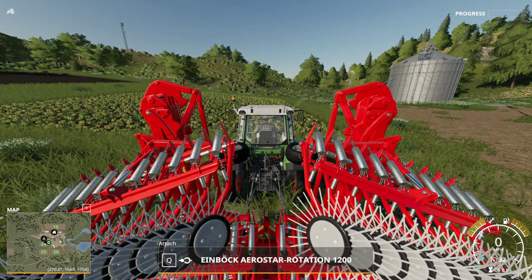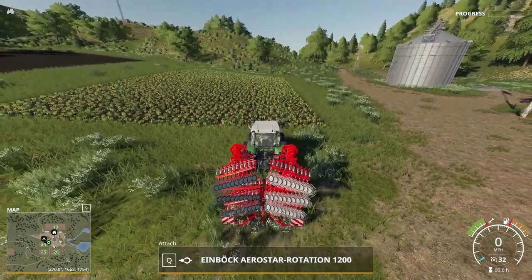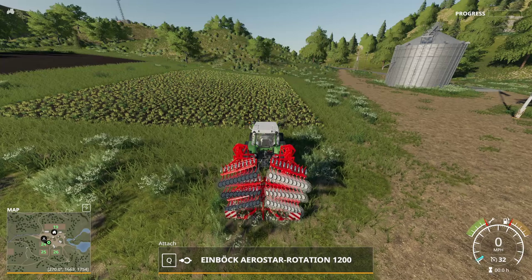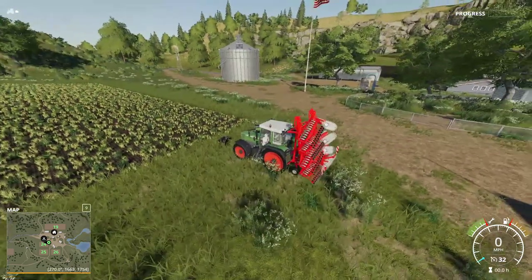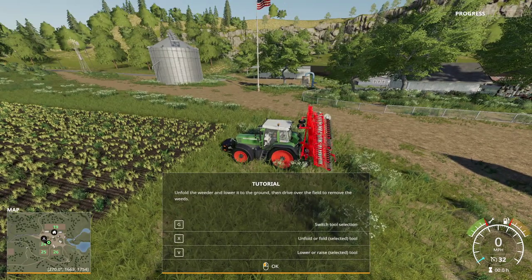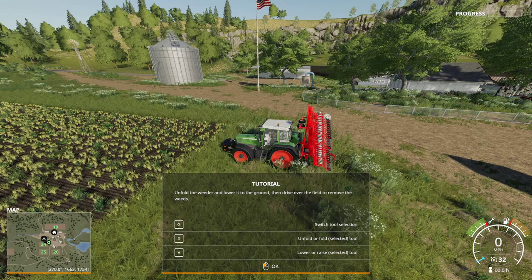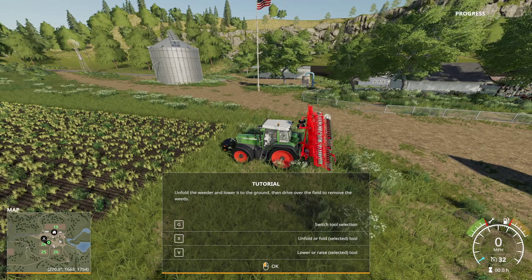I'm using the scroll wheel on the mouse to zoom in and zoom out — you can also hit Page Up and Page Down to zoom. We go ahead and attach the weeder, then attach the front weight which puts it in the upright position. Unfold the weeder and lower it to the ground, then drive over the field to remove the weeds. G to switch tool selection, X to unfold or fold the selected tool, and V to lower or raise the selected tool.